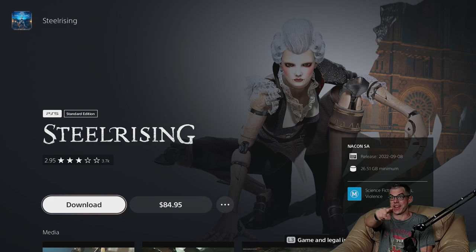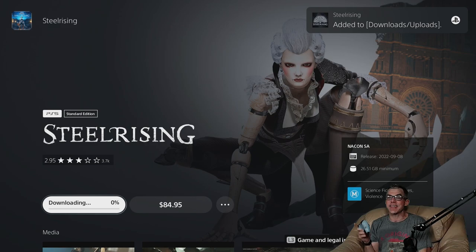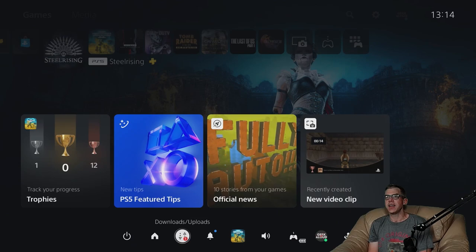Hello everybody, welcome back to youtube.com/geekaloud for another let's install. Today we're installing Steel Rising, the native PS5 edition, onto a PS5. We'll kick that off and add it to the downloads. Why Steel Rising today? Because it is part of this month's PlayStation Plus monthly games. If you haven't already, you should definitely add the other two games to your library — so long as you're a subscriber to the service, you'll be able to continue accessing them.